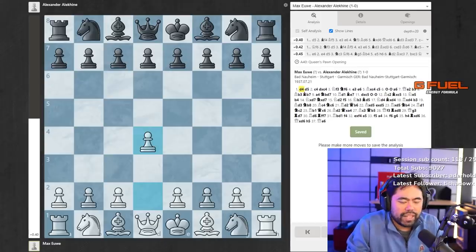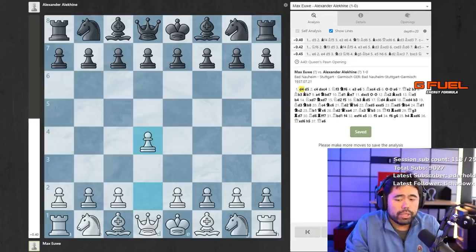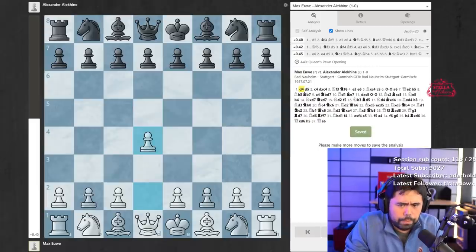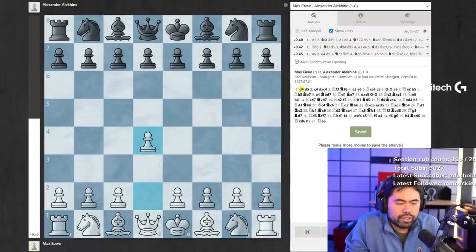He beat the defending world champion Alexander Alekhine in a match 15.5 to 14.5, in a 30-game match played across many cities in the Netherlands in 1935. More impressively, in the match it started off with a win for Alekhine, a win for Euwe, a win for Alekhine, and at some point I think it was 5-2, but Euwe would go on to win most of the rest of the decisive games and win the match 15.5 to 14.5 to become world champion.